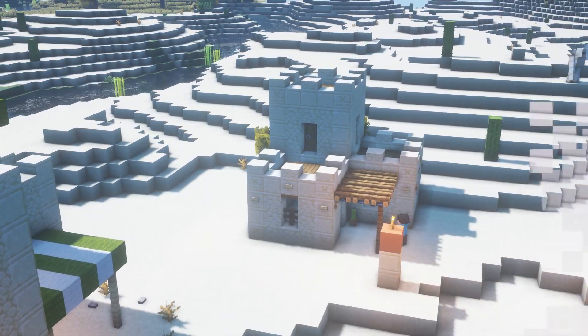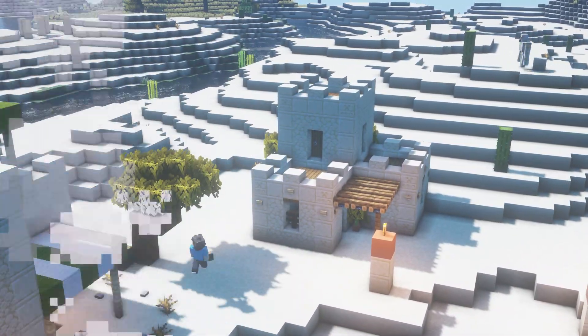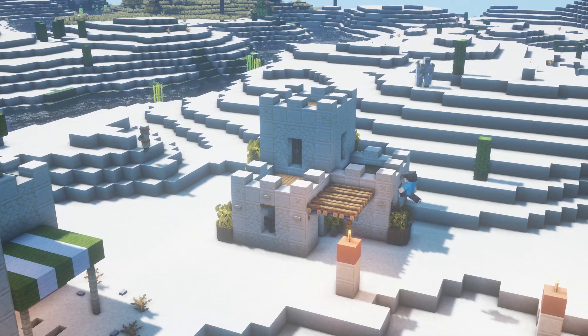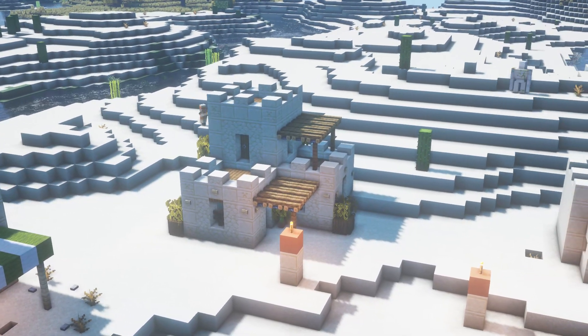From the inside the spruce ceiling doesn't look too bad either since you're only seeing it from the bottom. I added a little porch at the bottom so you can walk under to go into the house - just a small overhang to keep you with a bit of shade, and I've done that for one of the top ones too.